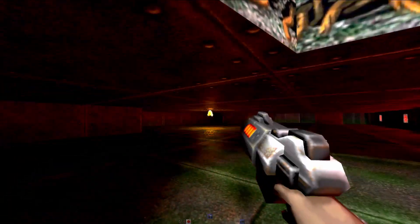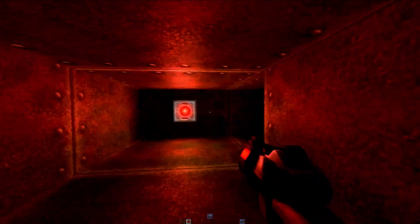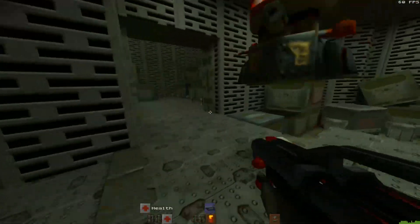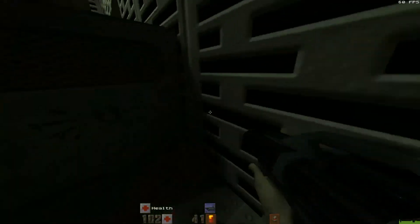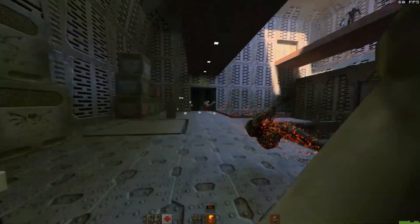Due to the lack of global illumination, the darker areas were sometimes impossible to navigate without illuminating the environments with your weapons. There were no particle effects present when firing weapons, and there were issues with noise and ghosting. Nvidia stepped up the game with the help of Christoph Schied and Bethesda to implement various amazing features that modernize the look of Quake 2 and improve the playability and graphical fidelity of the game.